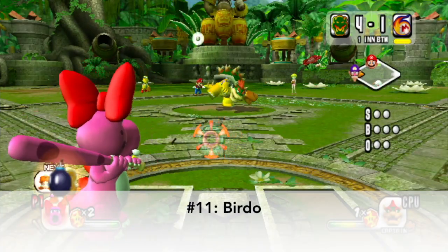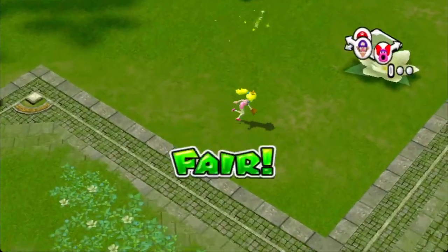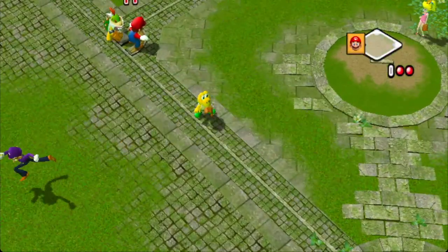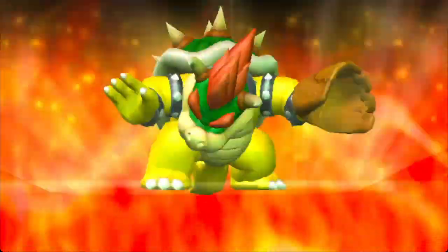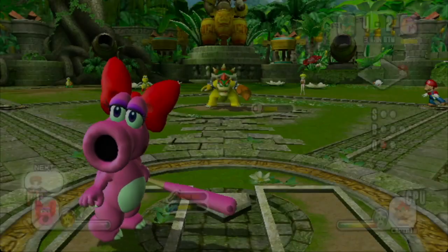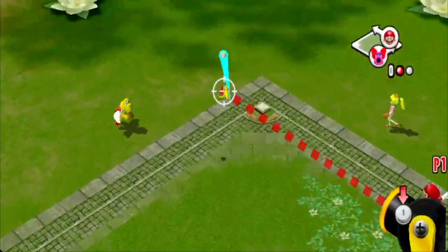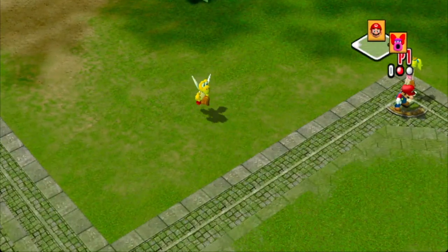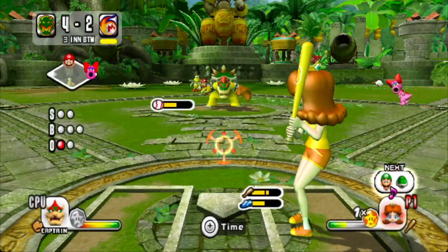Unsurprisingly, Birdo takes number 11 on this list. Birdo's star swing is unfortunately also usually an out, primarily because the egg in front of the ball does essentially nothing. Because of this, the ball can easily be caught with either a super dive, an attack, or basically just walking in front of where the ball would be. We used to consider Birdo's the worst before discovering the Wario tech, but Birdo's only beats out Wario's because there is actually some chance the ball will drop without the fielders messing up.